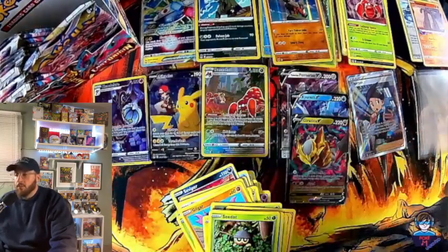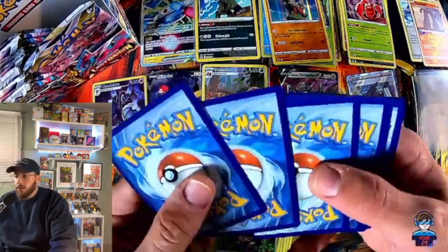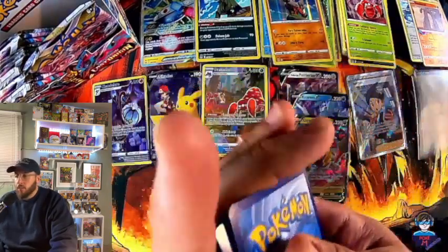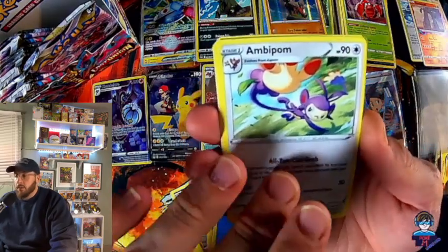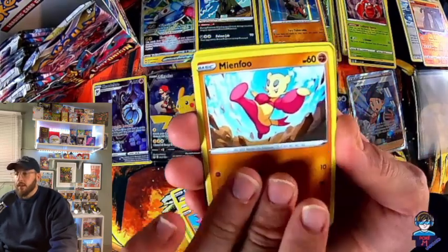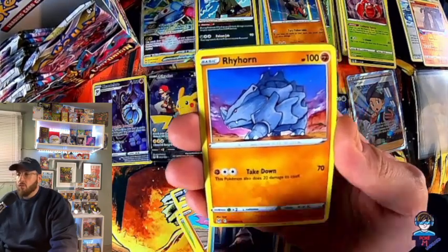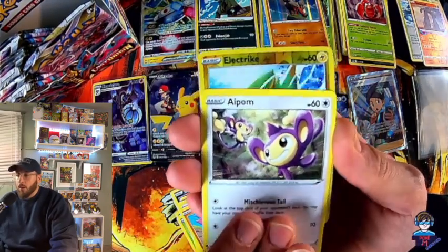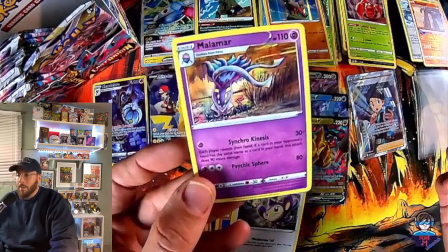You can't go wrong with that — nearly a $10 card. We're doing good. We have a few cards here that are more than five dollars. We have the Pikachu V at almost $25 — it's nice that we got that. Hopefully we can get another hit or two. Damage Pump, Dotler, Litwick, Snover, Raihorn, Aipom, electric, Malamar.